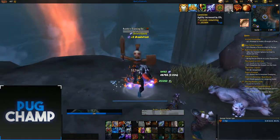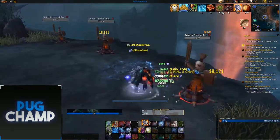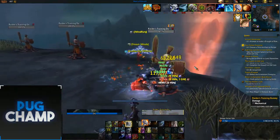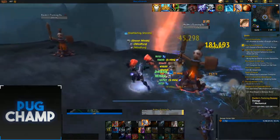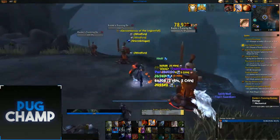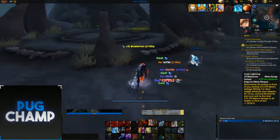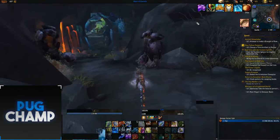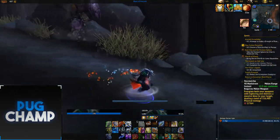For the AoE rotation, use Rockbiter to keep up Landslide, then use Crash Lightning — Gathering Storms means Storm Strike damage is increased for each target hit by Crash Lightning. With lots of targets you'll be hitting really hard. Keep using Crash Lightning on cooldown, Lava Slash, and Feral Wolves when it's up. Enhancement's AoE is limited to Crash Lightning, but hitting multiple targets with it empowers your next Storm Strike, which is why Enhancement isn't great all-round — their only AoE spell mostly empowers a single-target ability.